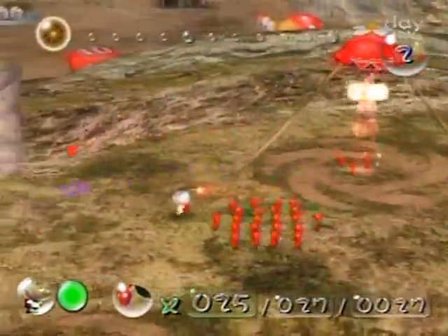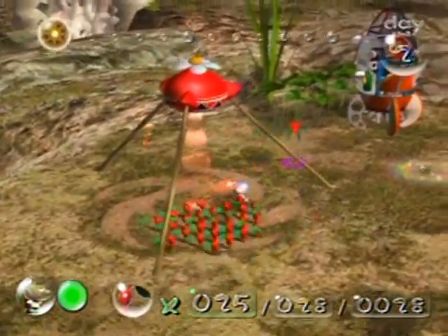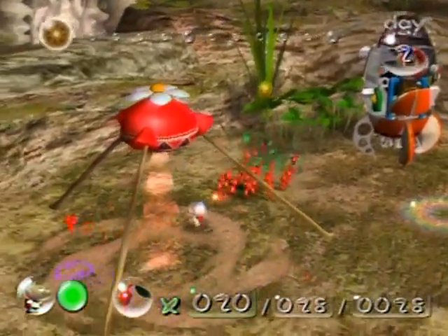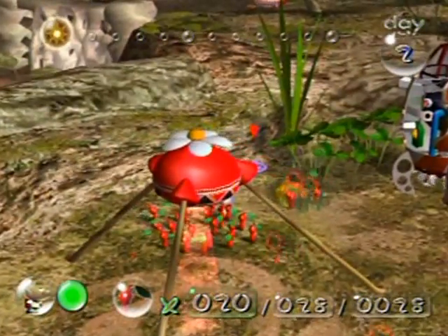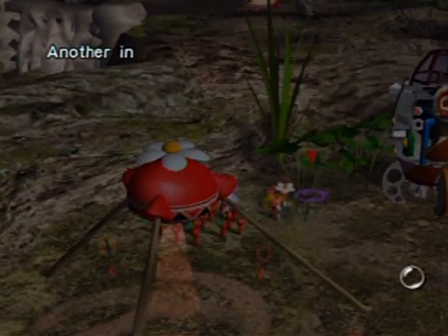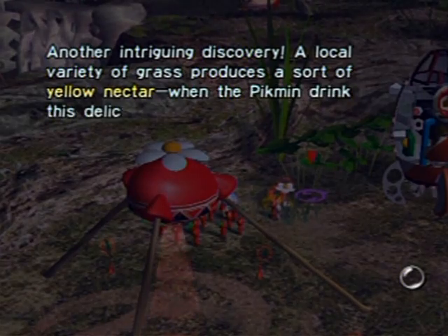It's still early in the game, so we've got to get the Pikmin going and get this wall taken down. What I'm going to do before I start is have these Pikmin pluck this grass over here — they might get nectar out of it. See that nectar there!